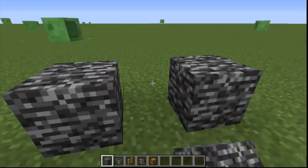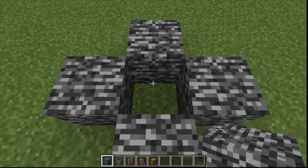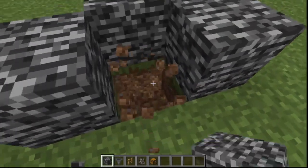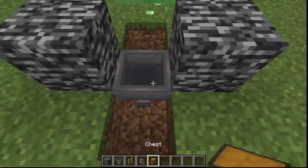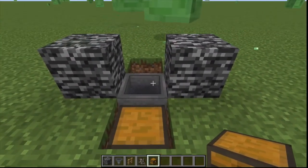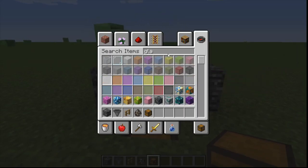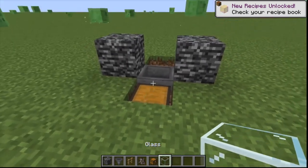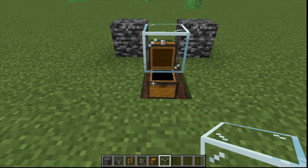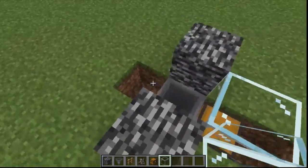You're gonna start off with this, but before you start off with it, you're gonna need to put down a hopper like this, and then you're gonna need to put down a chest around here. I would use glass because glass will let you see almost everything, which is extremely good. There's a bright side — you can open the chest with glass, whereas with a normal block you can't.